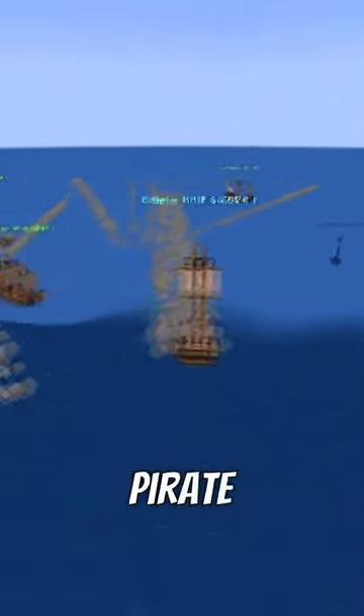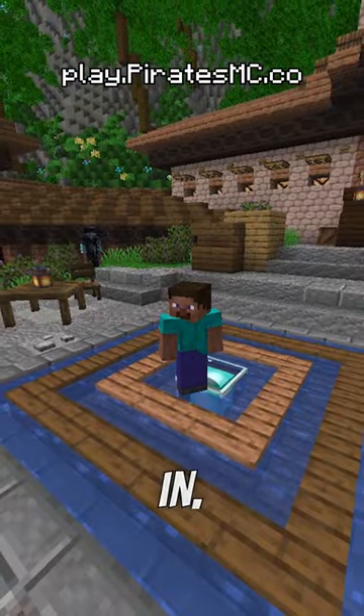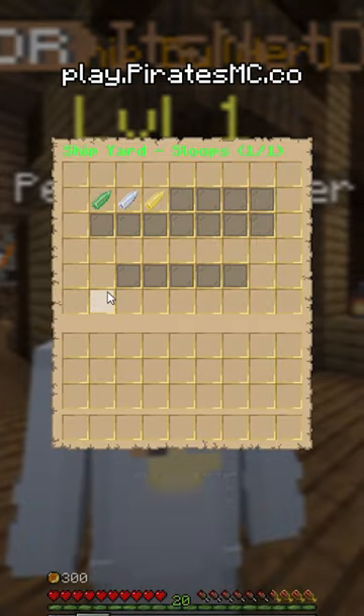This is how you can craft your first pirate ship on our brand new Pirates RPG Minecraft server. Once you spawn in, make your way over to the ship builder near the docks. Once you talk to him, he's going to show you what you need to craft any of the three classes of pirate ships.